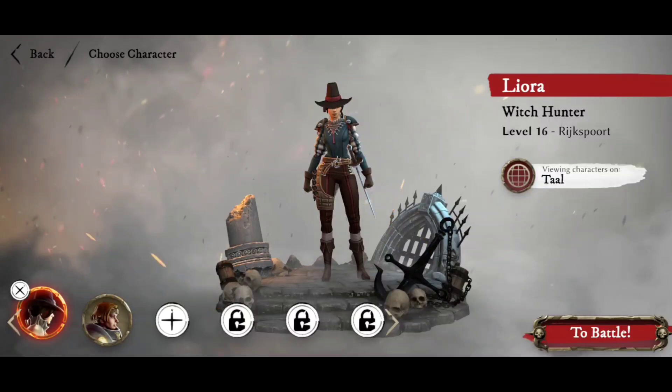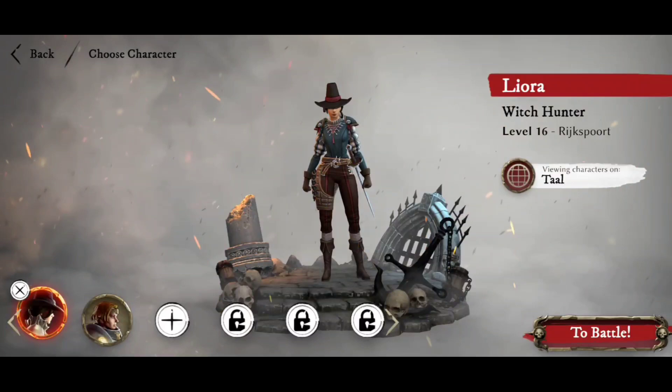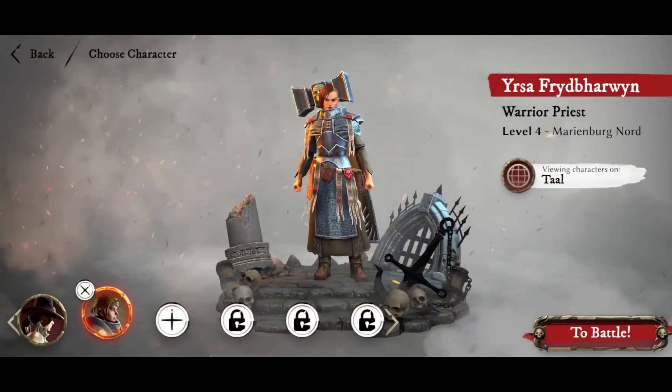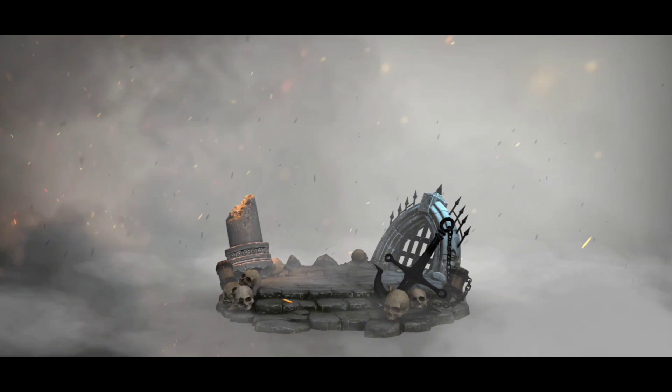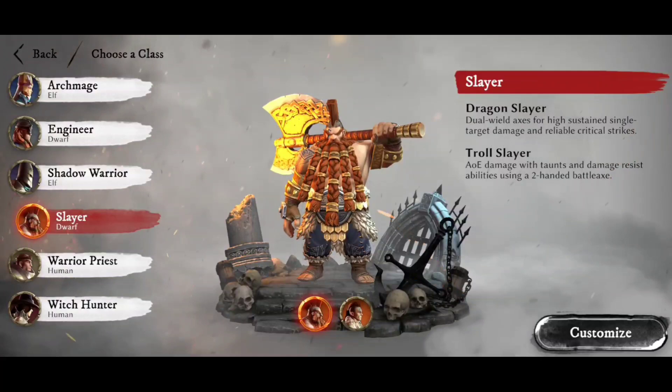The very first thing you're going to need to do in Warhammer Odyssey is create a new character, and that usually involves choosing which of the different servers you're going to be on. I've mainly been on Tal since the beta — this is where I'll be setting up our regiment. I've deleted quite a few characters over time, taking them up to about level 10 or 12, then deleting them and trying others, because originally you only have two character slots. This third character slot comes from buying from the shop — it does require real-world currency.